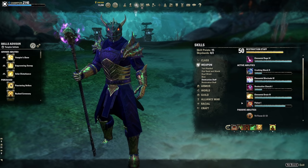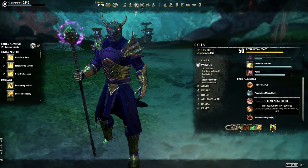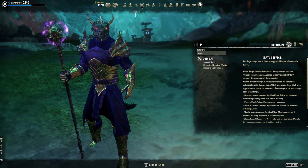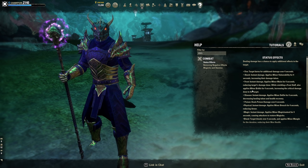A lot of gear sets we use as PVE healers want us to do fully charged heavy attacks on a destruction staff bar, but if you're out of resources, get to your resto — the passives tell you to do this for maximum magicka recovery. For the destruction staff, there are three choices in order: ice is preferred, fire is second, lightning is third. They're ordered primarily by the status effects each staff applies. Ice applies chilled and Minor Brittle for four seconds, increasing critical damage to the target — a significant damage boost.